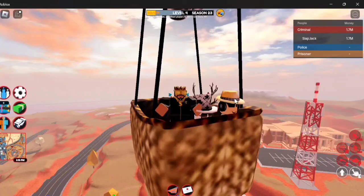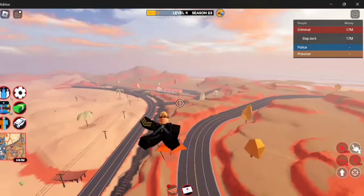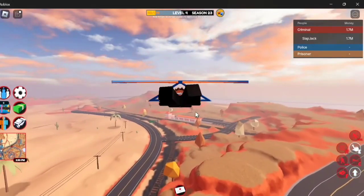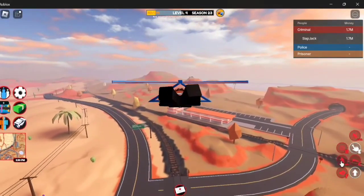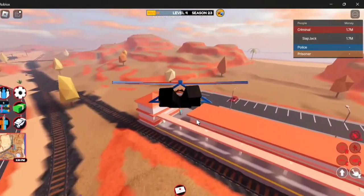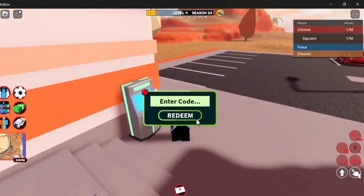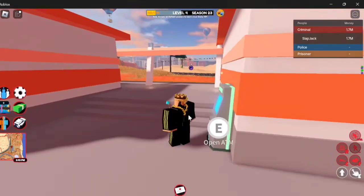The first thing is a code that will give you 10,000 cash. If you go to any ATM in the game — we're just closest to the one at the train station right here — if you use code Manta, it will give you 10,000 cash. Just go right up to any ATM, open ATM, and type in Manta. I've already redeemed it, so it won't give me anything, but it will give you 10,000 cash once redeemed.